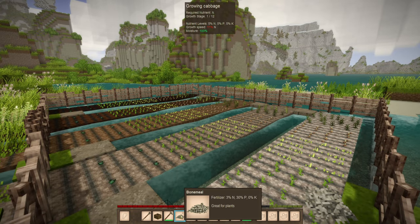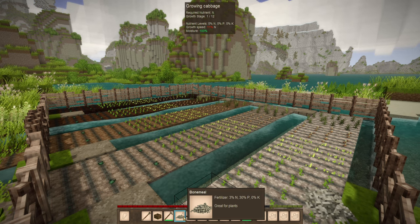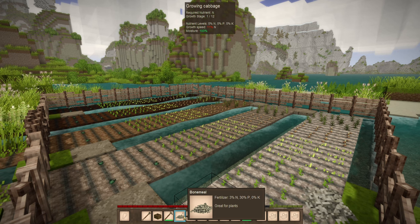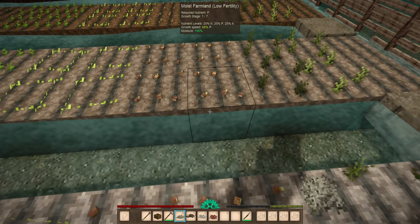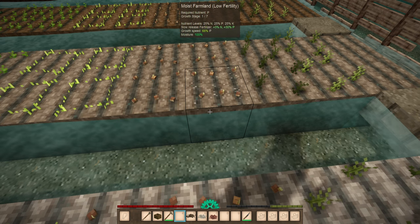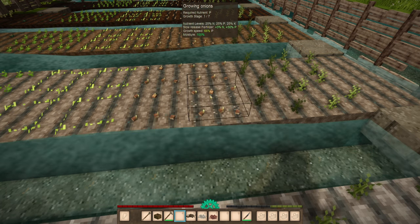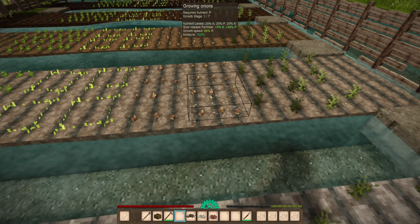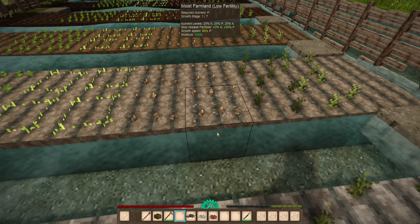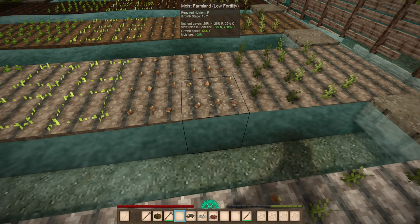You can also sometimes find bone meal in different vessels you might find in the world. Bone meal is probably going to be your most common fertilizer. If you are killing any of the animals in the world and harvesting the carcasses, you'll get some bones you can use to increase phosphorus on some soil. For example, with some growing onions on low fertility farmland at 66% growth speed, if you click this on here, it visibly adds it to the block. The slow-release fertilizer will increase nitrogen by 3% and phosphorus by 30%, slowly increasing the growth potential of this block over time.